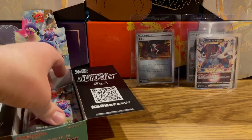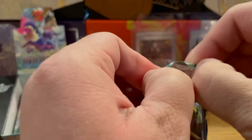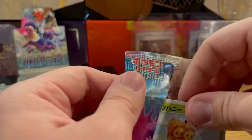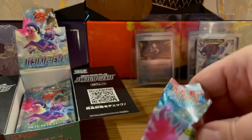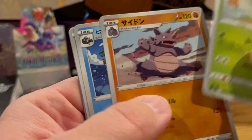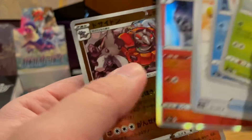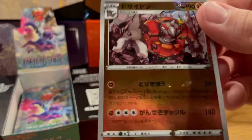I believe you get about two V-Stars a box, one full art, potentially three character rares. And I didn't even think about the new shiny cards — I think they're called Brilliant cards, kind of like the new Amazing Rares. You might even get one of those per box. Combee, Basculin, a new card. Chandelure again — swinging from the Chandelure — and that's a holo card. Then the Rowlet reverse.